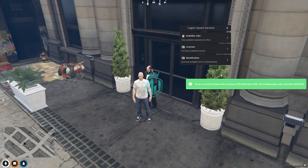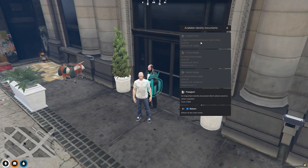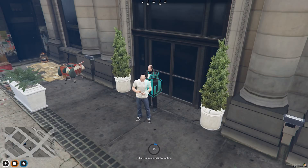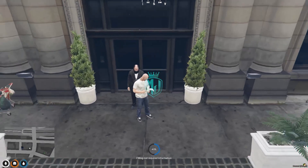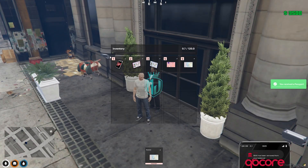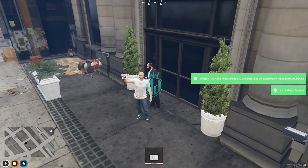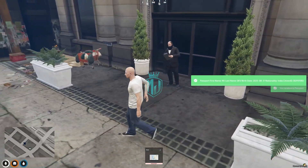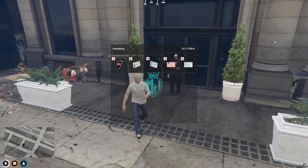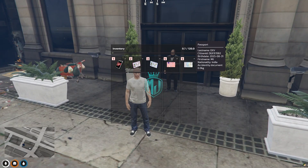We got our driving license right here. Let's try the identification section — here you will get to see lower pass, police badge, medic, and passport. We'll try to create a passport. We got this right here: first name, nationality, and citizen ID. You'll get to see all of the info on the passport right there.